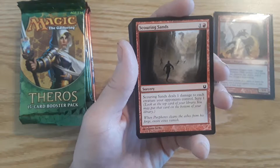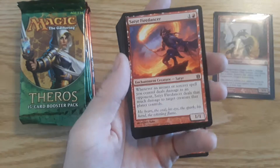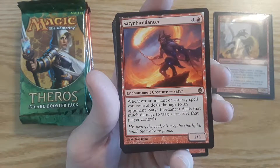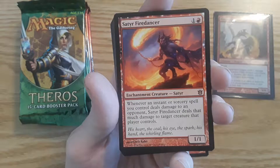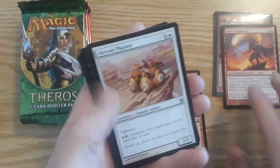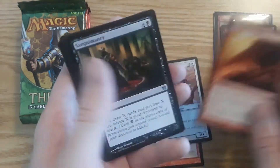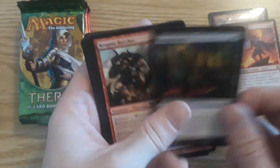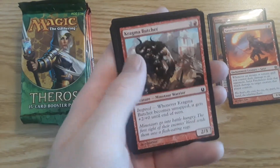Let me know if you guys played Magic during this time. We got Scouring Hands, a Sorcery. Satyr Fire Dancer is the rare — whenever an instant or sorcery spell you control deals damage to an opponent, Satyr Fire Dancer deals that much damage to a target creature that player controls. Pretty cool. Akron Phalanx. Pinnacle of Rage. Kragma Butcher, a Minotaur Warrior.